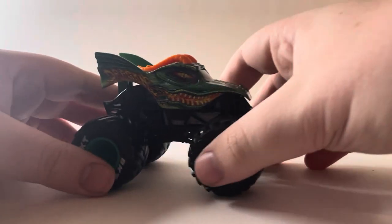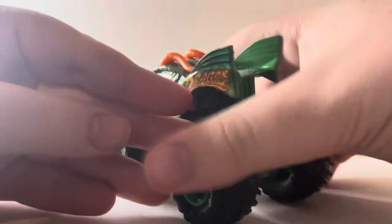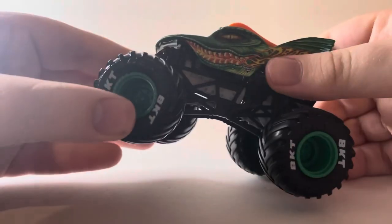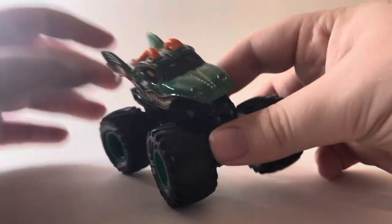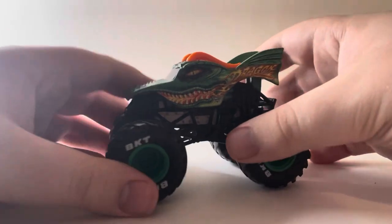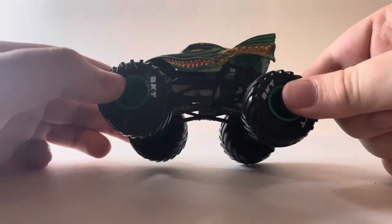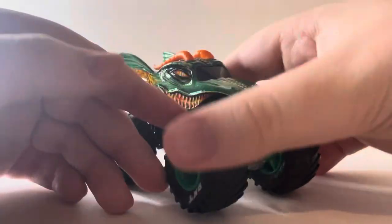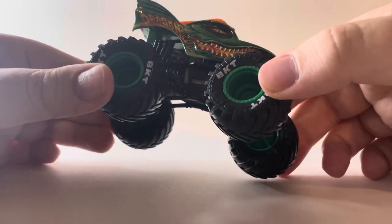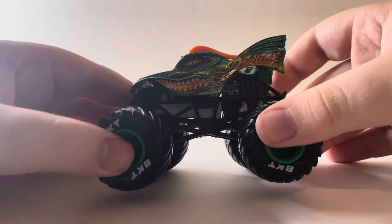Here's the first of the nine trucks for series 32: the Legacy Trucks Dragon. Pretty much your standard dragon but with a black roll cage, gray chassis, green rims with black tires, and BKT white tape printing. Pretty clean release. Dragon is one of those trucks that gets released quite a lot but with different color variations for the rims. I like how the green rims match the body.